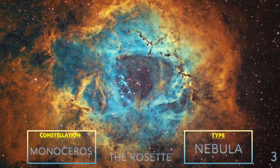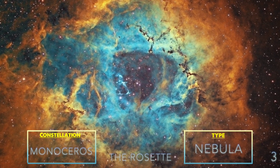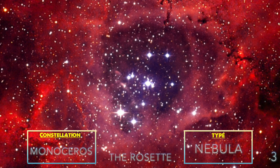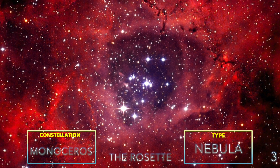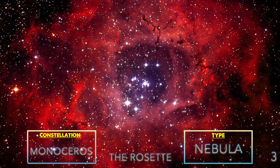The Rosette Nebula. This is a nebula full of hydrogen alpha, so it's easier if you have a CCD camera or a modified DSLR. If you have neither, capture it anyway — you'll go back to it once you upgrade your equipment.